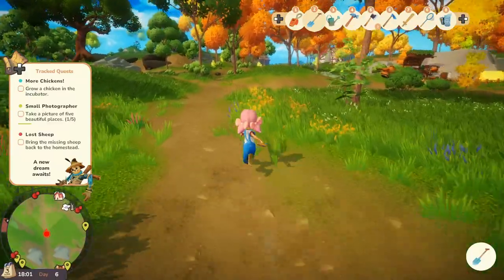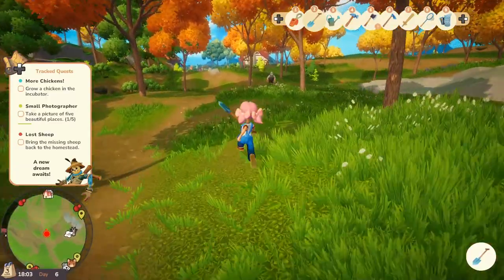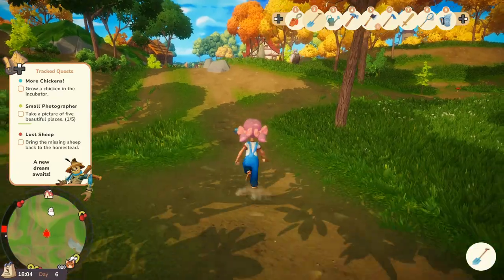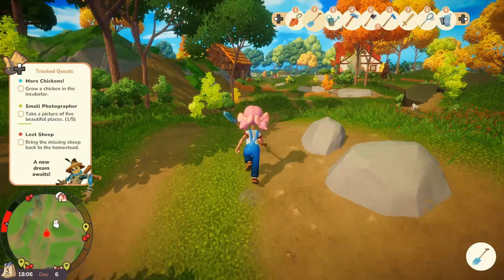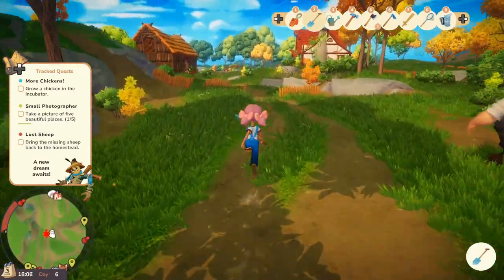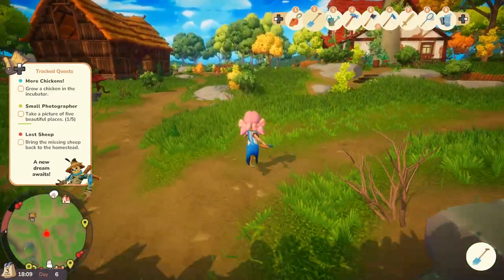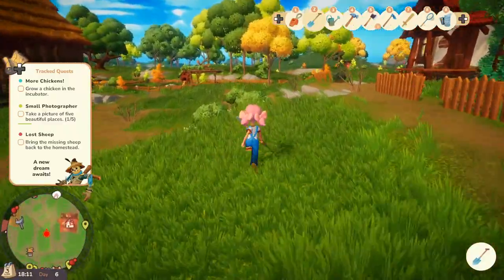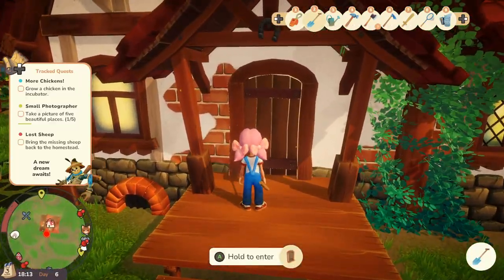Let's get down here. I guess we'll go home and go to sleep — that way maybe we can get the incubator done, then I can start selling animals. Because we need money. And I don't know where the lost sheep is either. I feel like I found the lost sheep, and for some reason it didn't register — like it didn't hit the right part of the farm.